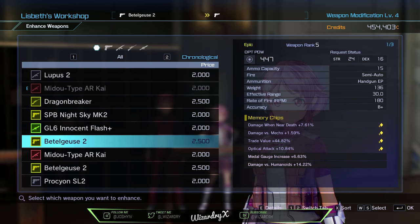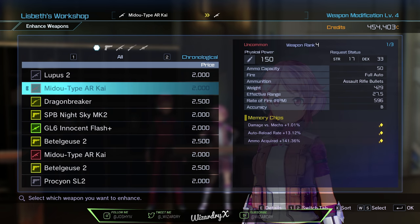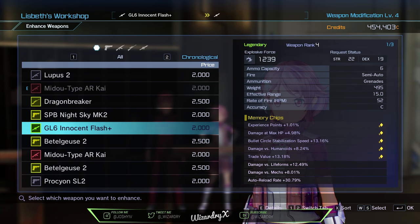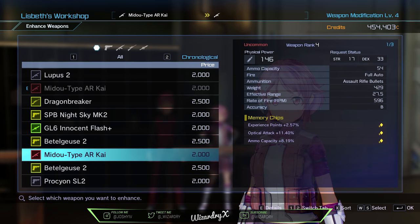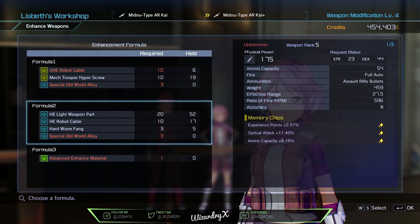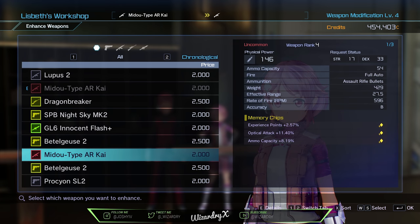There are certain guns you cannot upgrade because they've already been enhanced. Anything with a plus means it's been enhanced once. Anything with 2 pluses has already been enhanced and you can't enhance it anymore. Anything without the plus — a base version — can be upgraded. For example, this one I'm able to get to level 7 because it's rank 5. With the Medu Type ARK, it's a rank 4 weapon so I can get it to level 6. If I were to enhance it, it would become Medu Type ARK Plus — that's how it works.